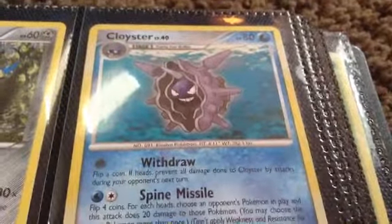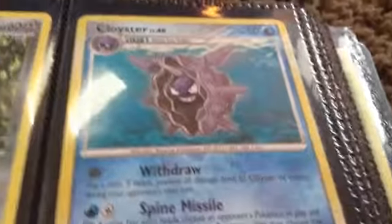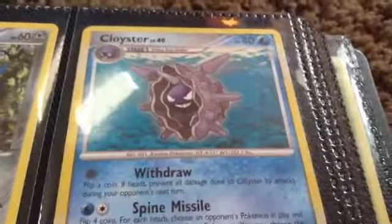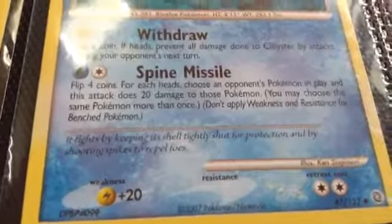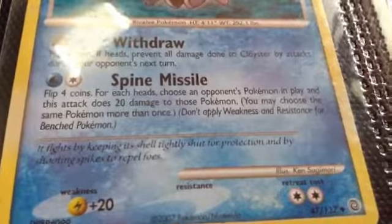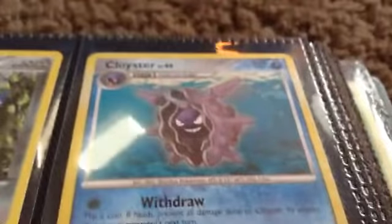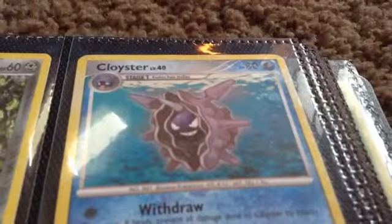And number 7 — I'll just do some of my favorite Pokemon cards, whatever. Anyways, Cloyster. I really like Cloyster. He's Cloyster! And it fights by keeping its shell tightly shut for protection and by shooting spikes to repel foes. Foes. Yeah. I really like him too.